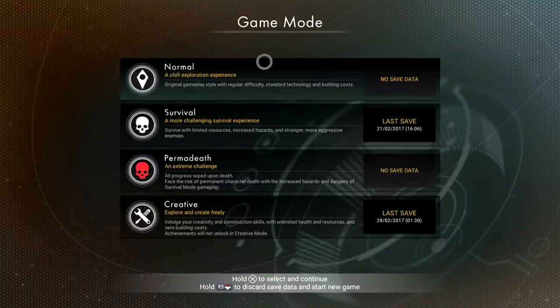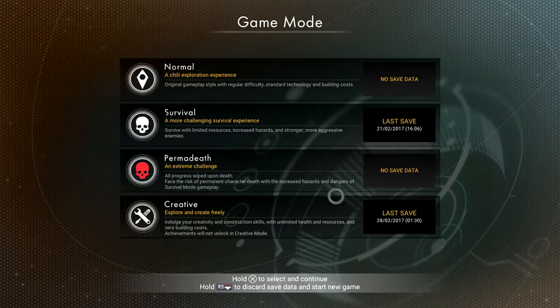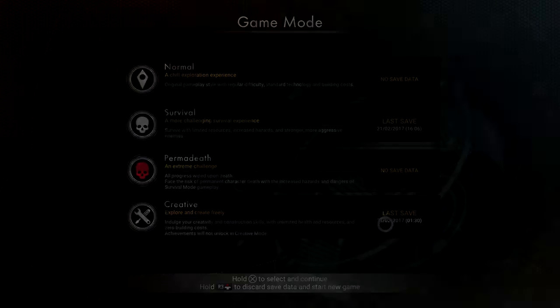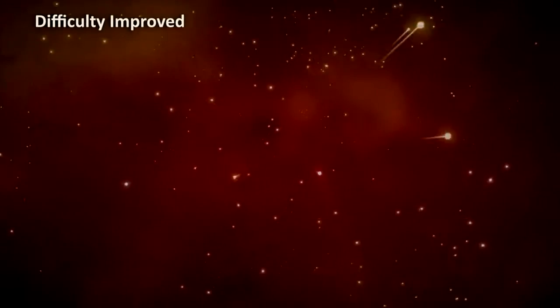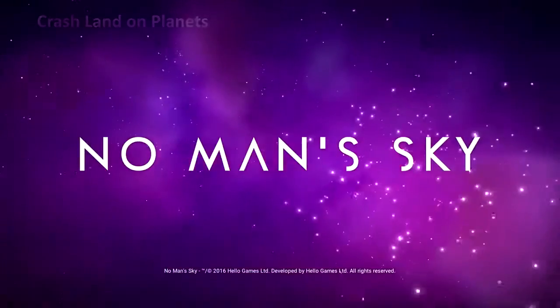Veteran explorers can now experience the ultimate challenge with permanent death mode and attempt to reach the center of the universe in a single generation. Normal and survival mode difficulties have been adjusted, and damaged starships now crash land on planets in survival mode.